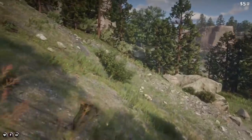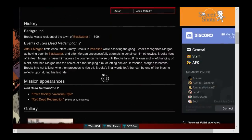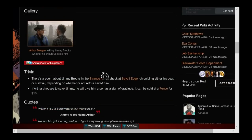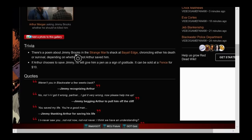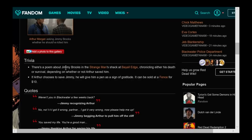Maybe that's the game telling you that you really should do the good honor choice. But again, is the pen important? Is it just a random item like so many other things in the game? Here we are at the Red Dead wiki page for Jimmy Brooks. His quote being: 'You saved my life. You're a good man.' If rescued, Morgan threatens Brooks into not talking, who then proceeds to ride off. Brooks' final words to Arthur can be one of the lines he reflects upon during his last ride — so I think that's a major hint that it's an important encounter, especially when it comes to getting good honor or the negative bad honor. There's a poem about Jimmy Brooks in the Strange Man's Shack at Bay Owl Edge chronicling either his death or survival depending on whether or not Arthur saved him. If Arthur chooses to save Jimmy, he will give him a pen as a sign of gratitude that can only be sold for $10. It's pointless — you might as well hold on to it, seeing as money does not matter too much in Red Dead Redemption 2 towards the end of the game anyway.